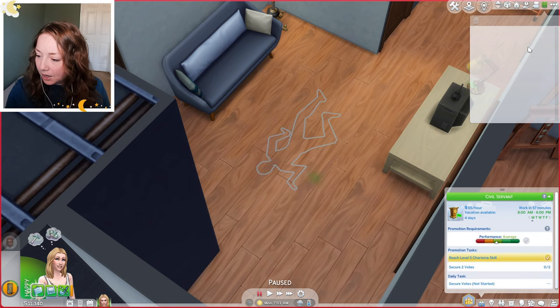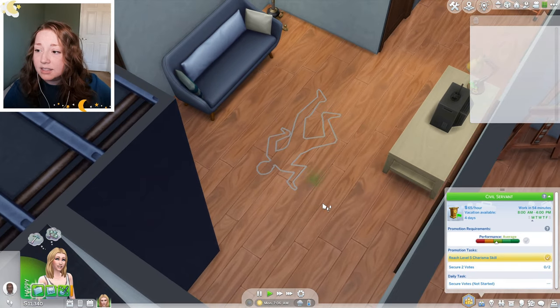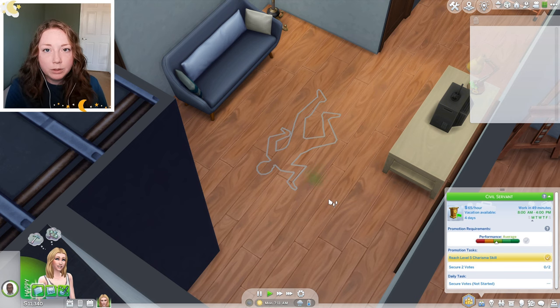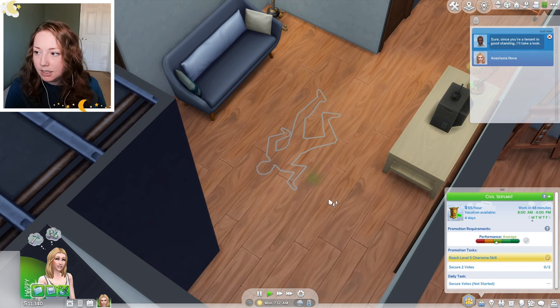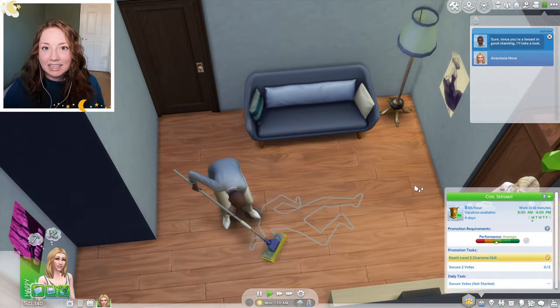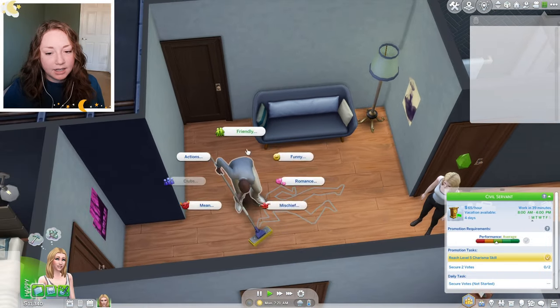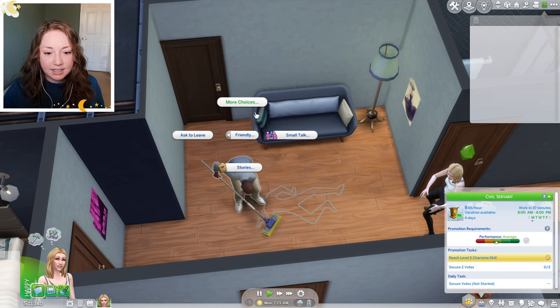So are we off work today? I didn't get to choose whether I wanted to work from home or not. It says that to get promoted we need to secure two votes — we'll go get Dawn's vote. And our landlord's gonna come over — he says he's gonna come check out the smell. Here he comes. He's just gonna clean it — he's just gonna do the same thing we did. Maybe we could get his vote. Let's chat with him when he gets done.